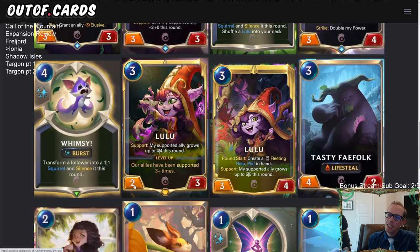For pairing options: Demacia is the obvious generic curve-out support region. Noxus also works well with Legion Drummer, Cado the Arm, and Whirling Death, and you can pair elusives with Noxus to deal direct nexus damage — making an elusive aggro deck with Ionia/Noxus and all the support synergy seems like a really good way to use Lulu.